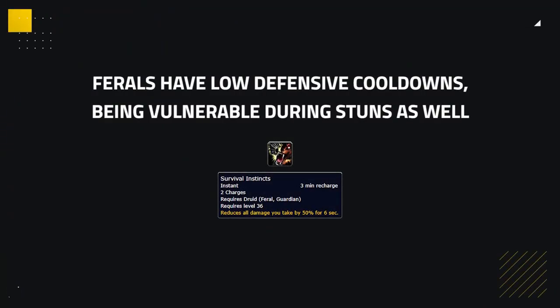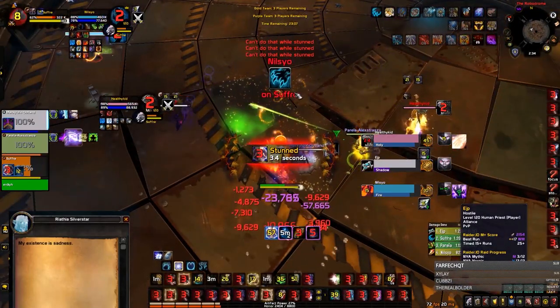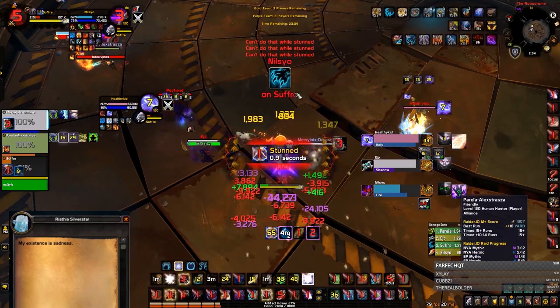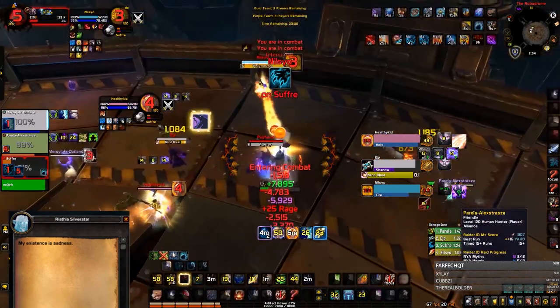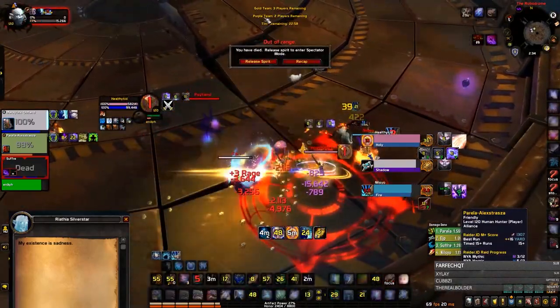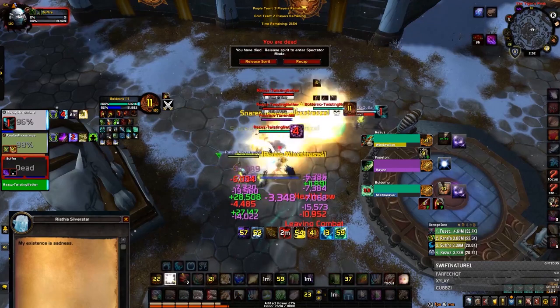However, Ferals have a low amount of defensive cooldowns and are incredibly vulnerable during stuns. You basically want to stun them with crowd control on their healer whilst you burst them down. The main golden rule is to stun them outside of bear form, which is of significant value when you are a melee hitting them. You should have as much burst damage as possible during these moments in order to take them down whilst they can't use Survival Instincts. That way, if the Feral is too low on health, they can go down through their only defensive cooldown. This will be your most reliable way of killing Ferals, which is even more prominent when they have no trinket for your stuns.